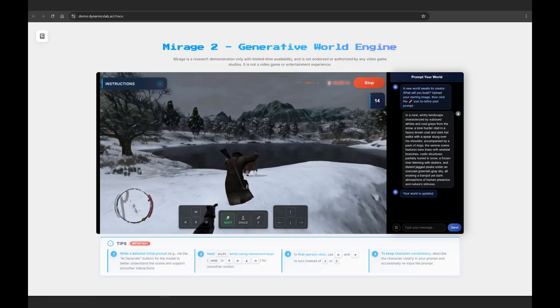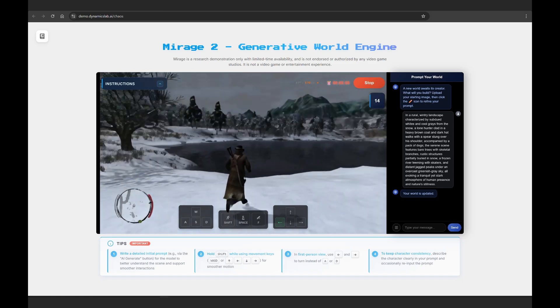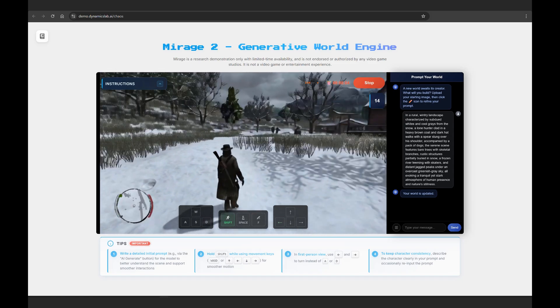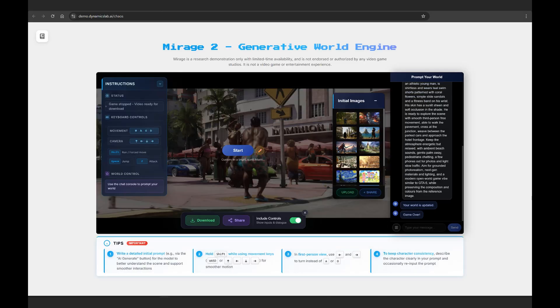It also raises a lot of ethical questions moving forward as AI starts to advance rapidly. We've seen things like image generation tools and how fast that's progressed over the past year.